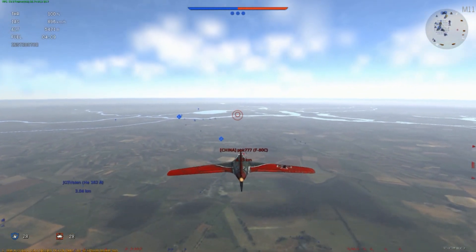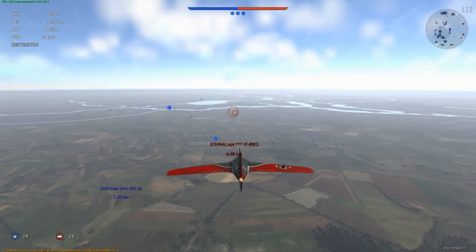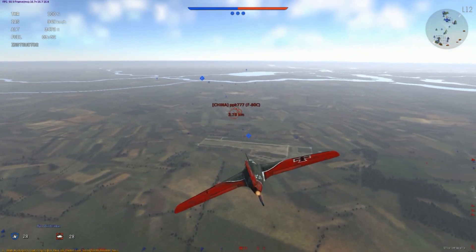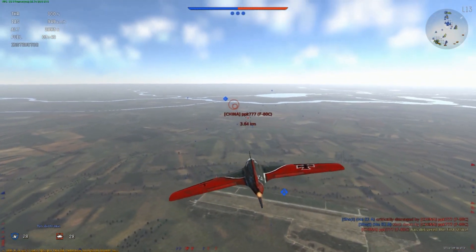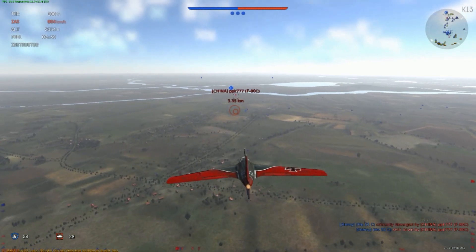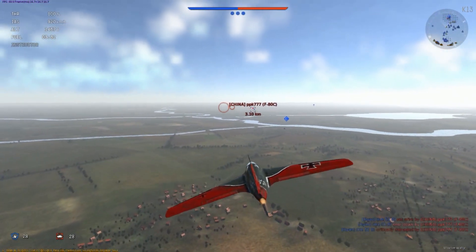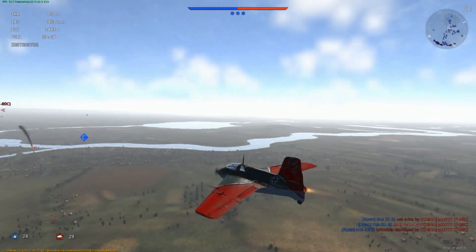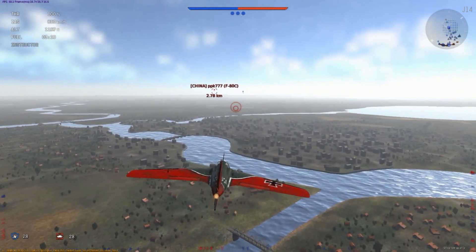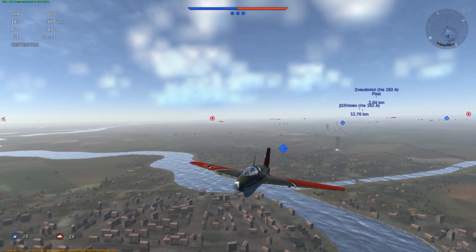The 163 will catch it but the speed difference is so close. As you'll see, it's taken quite a while to wind this guy in. Now a tactic used by F-80Cs against 163s - and it is very good, especially if the 163 latches up really tight - is just to run them out of fuel. Get them far enough away from their base that they do not have the fuel to return, and get them low enough to the ground to prevent them from being able to glide away. I thought this is exactly what this guy was doing, dragging me all the way out to this side of the map in an attempt to get me into a position where even if I managed to kill him, I wouldn't be able to get back to the runway - I just wouldn't have the fuel or altitude to do it.